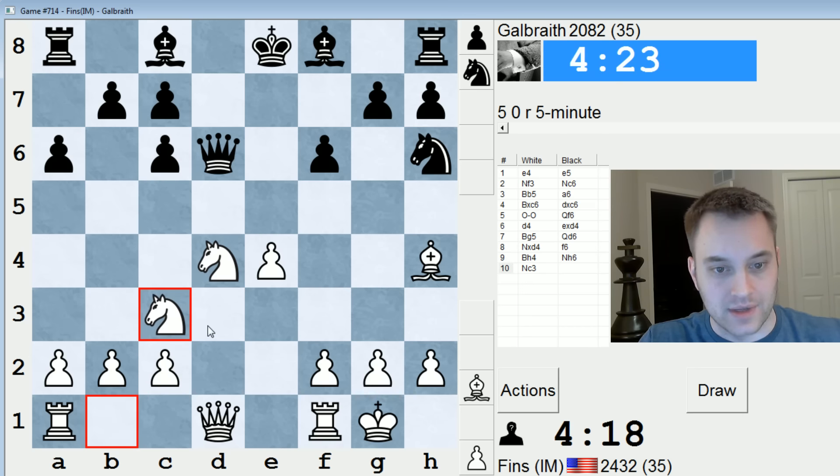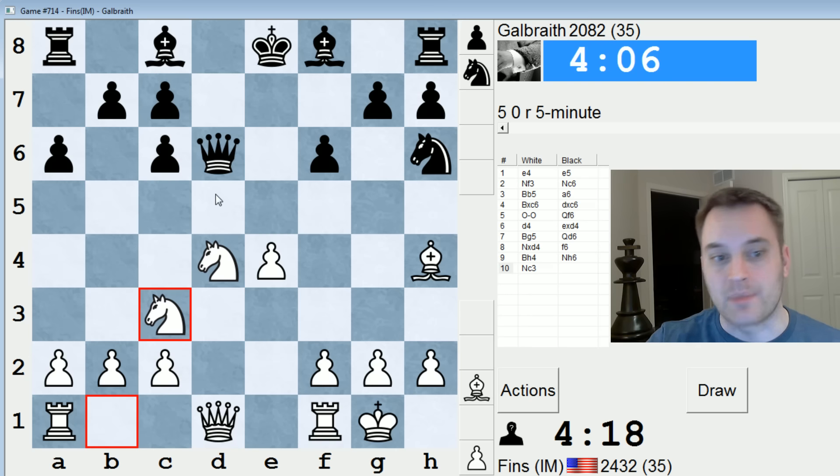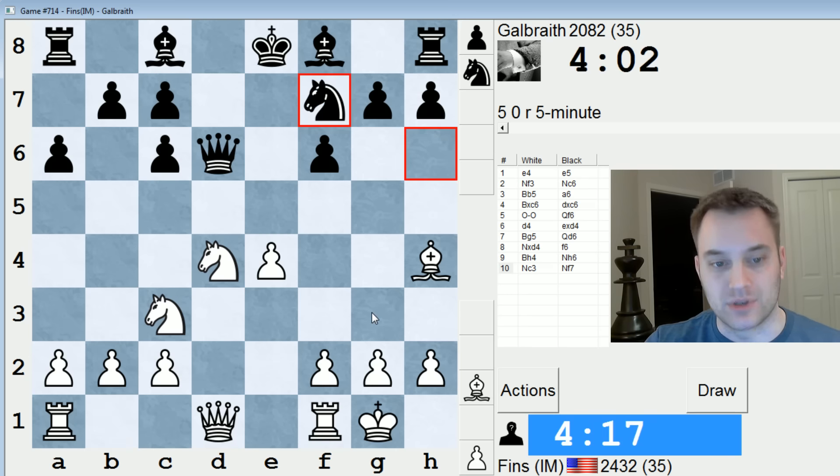We'll play Knight out at C3. This does give them the option of C5, but I feel like if C5, Knight B3, Queen takes D1, Rook A takes D1, Knight D5 will be a threat, and maybe I can capitalize on that lead in development. I'm very intrigued about the possibility of Bishop to G3.